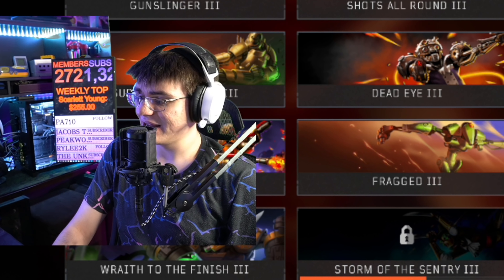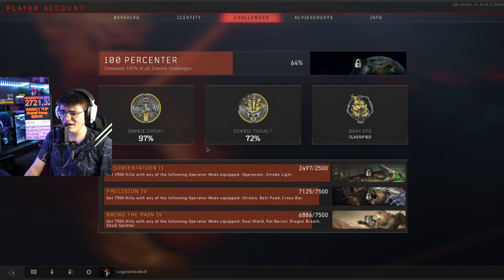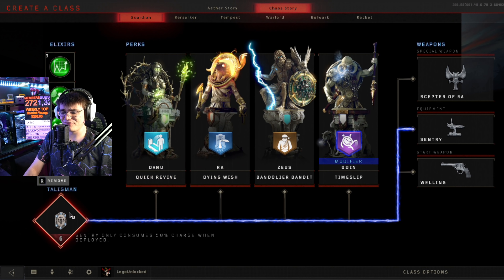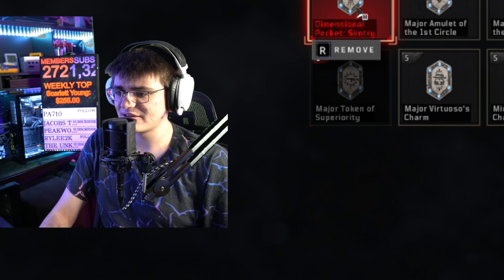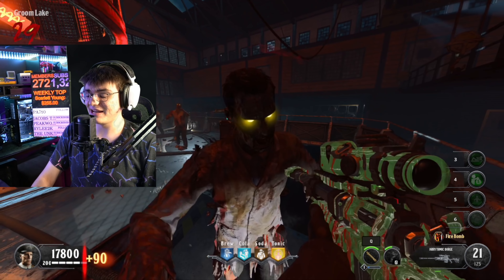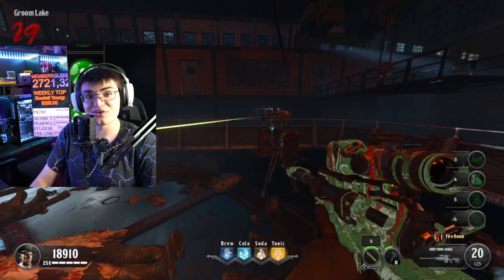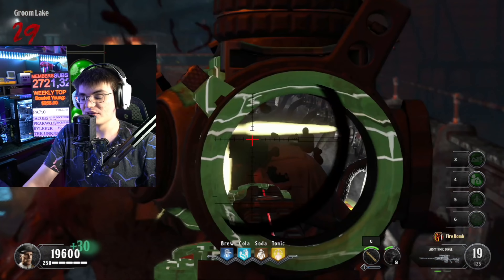We have got to get about 200 more kills with sentry guns. Luckily there is a talisman that helps us - it's called Dimensional Pocket. Sentry guns only consume 50% when deployed, so that's going to help us. I will never use this talisman otherwise because the sentry guns are pretty much useless in Black Ops 4, but we're going to grind one game getting 200 kills using mostly sentry guns.